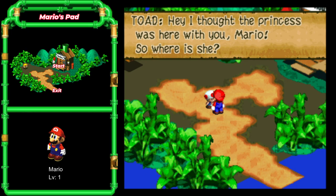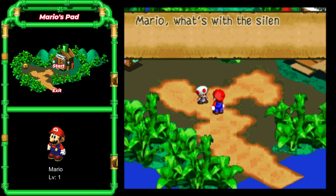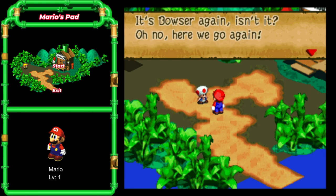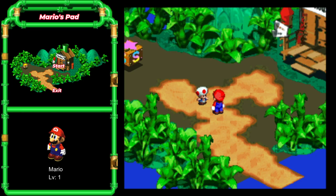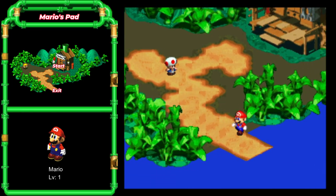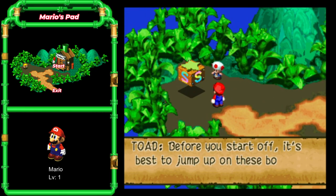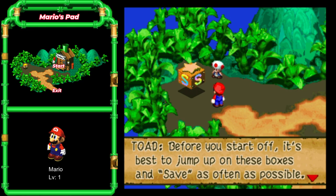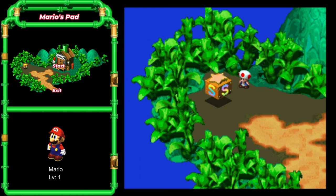I thought the princess was here with you, Mario. It's not like you have a lot of real estate here. Mario, what's with the silent treatment? You're not telling me something. It's Bowser again, isn't it? Oh no, here we go again. Mario, would you please go bring her back like you always do? Fine — be the man. Mario, you're forgetting something — come with me and I'll show you. Before you start off, it's best to jump on this fourth-wall-breaking box and save as often as possible. In case of emergency, you can always start over from the last place you saved.